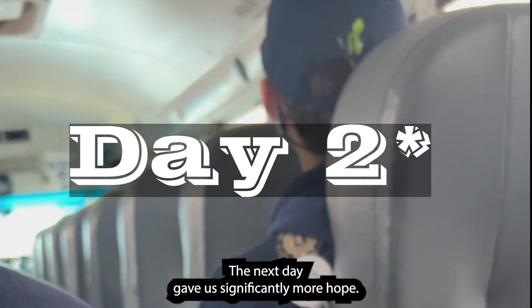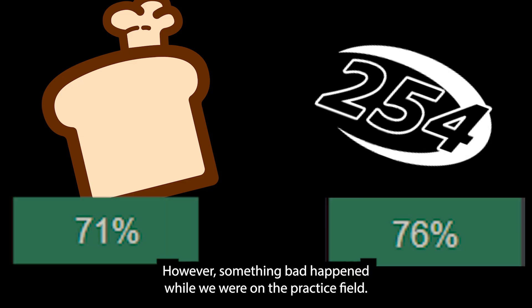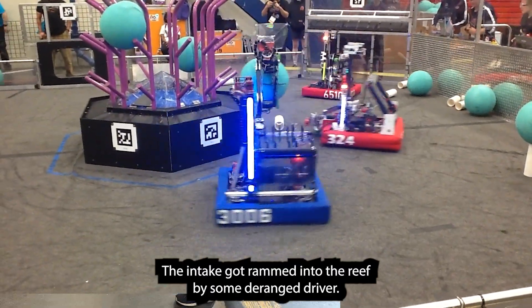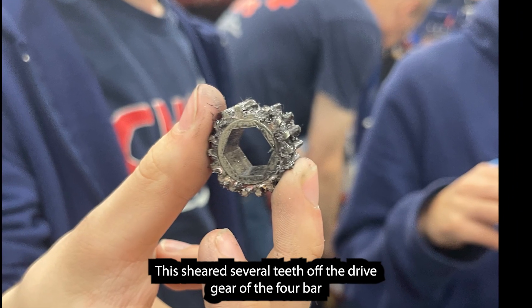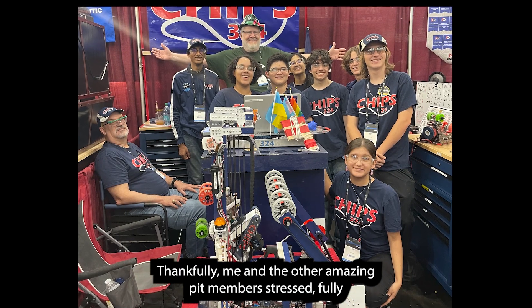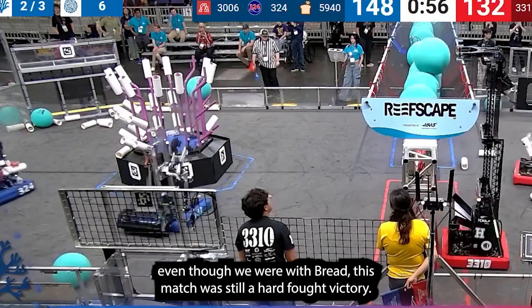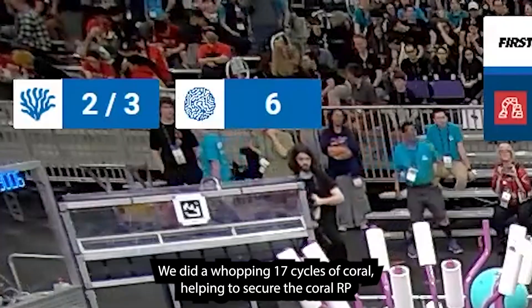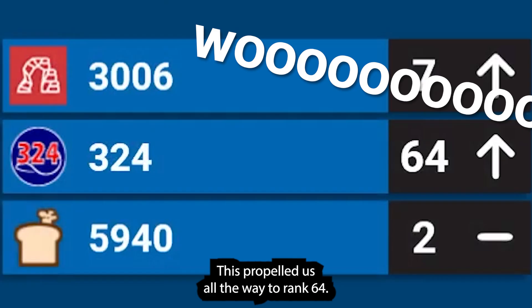The next day gave us significantly more hope. We had matches with both Bread and the Cheesy Poofs, which were almost surefire wins. However, while we were on the practice field, the intake got rammed into the reef by some deranged driver. This sheared several teeth off the drive gear of the four-bar right before our match with Bread. Thankfully, we stressfully swapped out the gear just in time. Even though we were with Bread, this match was still a hard-fought victory. We did a whopping 17 cycles of coral, helping to secure the Coral RP and win the match by 19 points, propelling us all the way to rank 64.